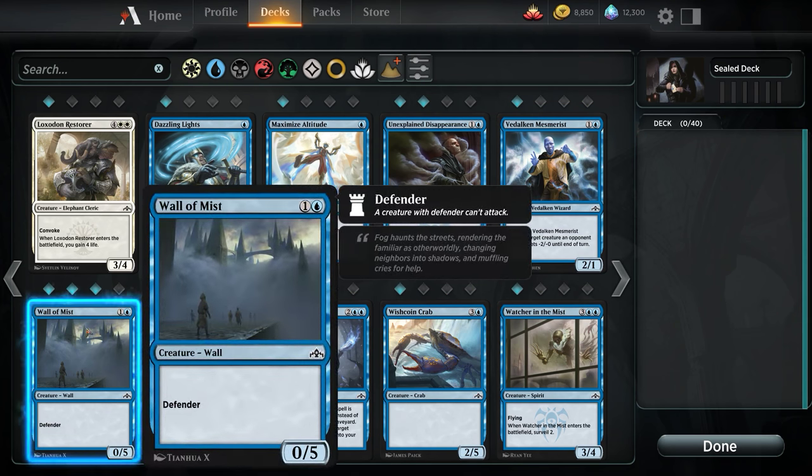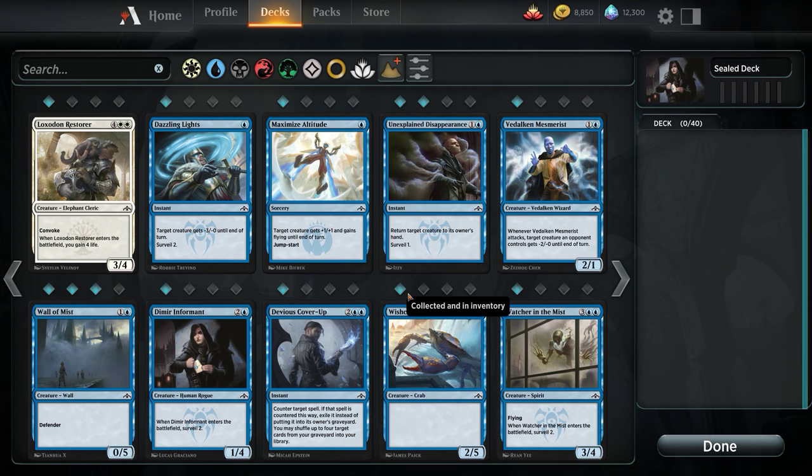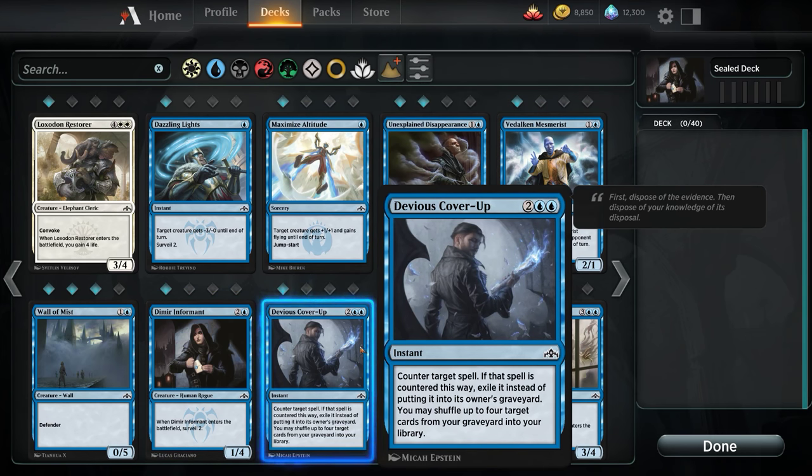A 0/5 Defender — I would really rather not play this. If I have to play this, we're in kind of a bad spot. Dimir Informant: enters the battlefield Surveil 2. This is an okay card, but being statted as a 1/4 is kind of lackluster. Devious Cover-Up — Counter Target Spell. I cannot stand playing counterspells in Limited. It's so weird on our tempo — we'd be sitting there holding this, leaving 4 mana open on our 4th, 5th, or 6th turn, just hoping our opponent has something good? I would much rather have almost anything else. In this kind of Limited, I want bodies on the battlefield.